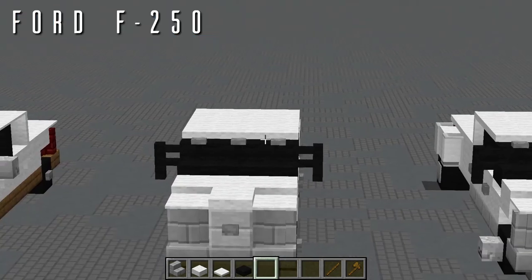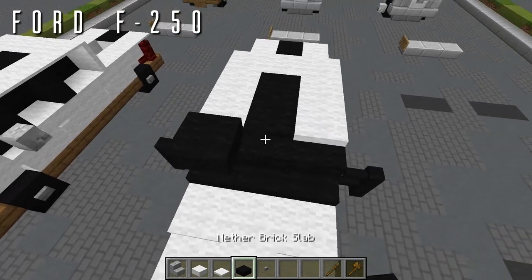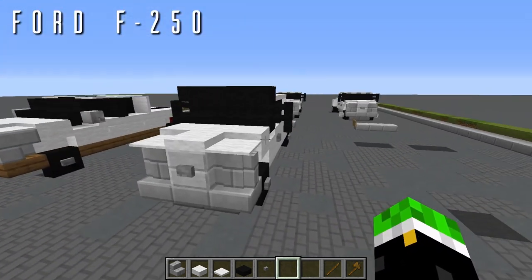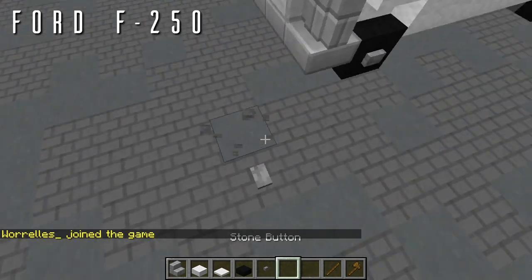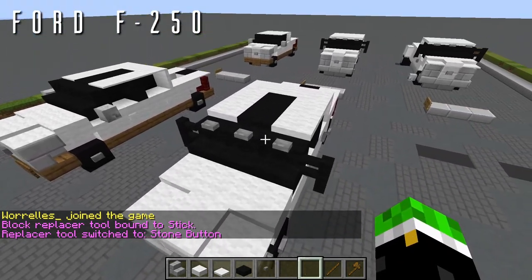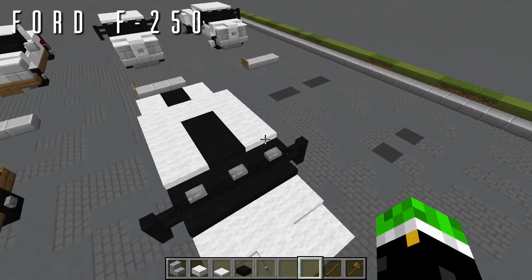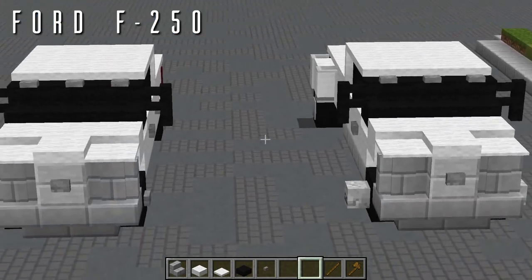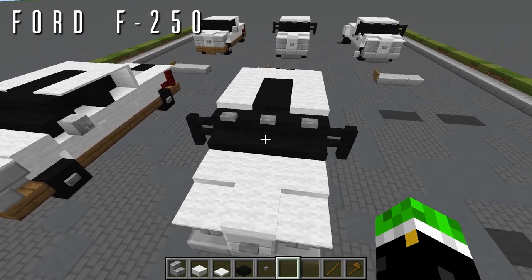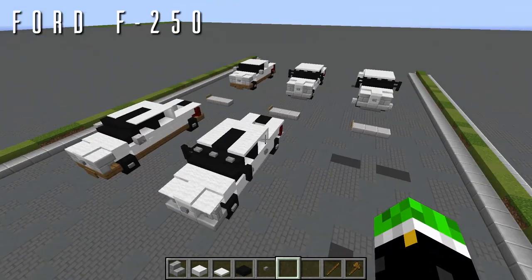The last thing for the F-250 is adding identification lights on top of the windshield. Place temporary blocks on top of all three nether brick stairs, grab a stone button, place it aligned horizontally with the truck (not perpendicular), switch to the replace tool, select it, and paste over all three temporary blocks. These identification lights are seen on basically all F-350s and commonly on F-250s, but not always — so it's optional. With that, the Ford F-250 is done.